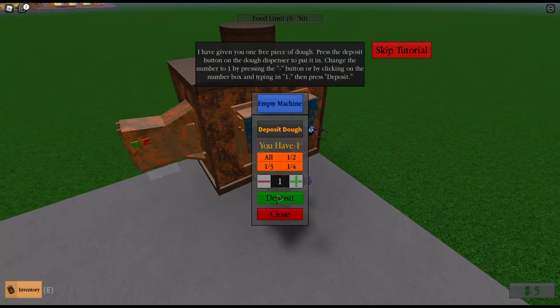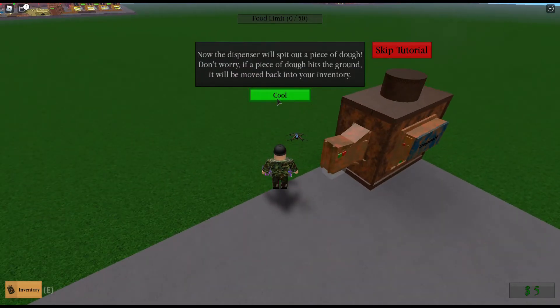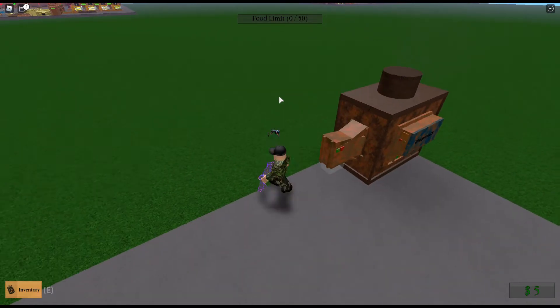You have one - deposit. It just spit out a piece of dough. Don't worry, a blue piece - it's going again. We may have packed it into inventory.